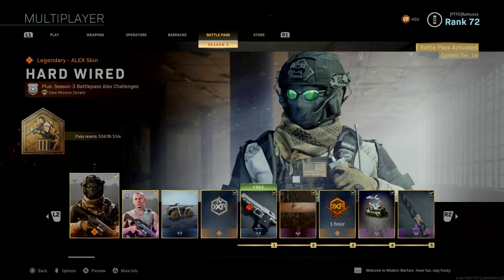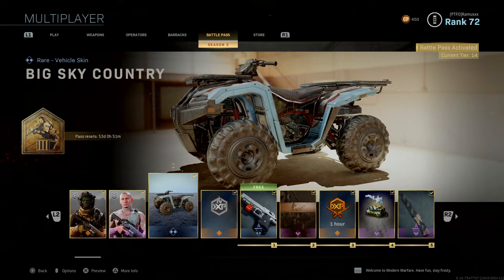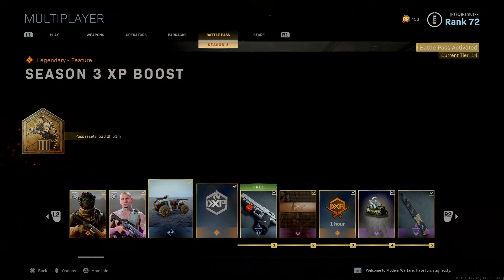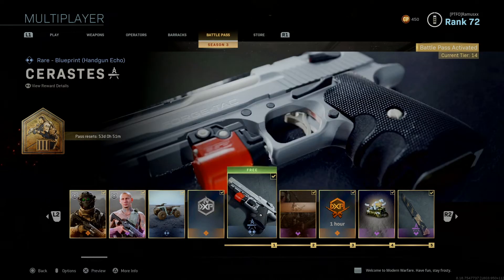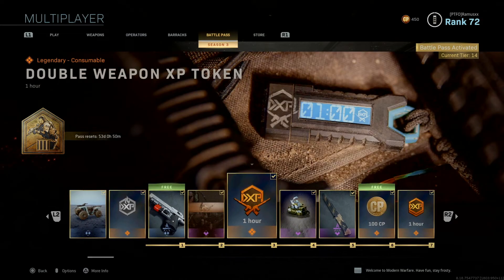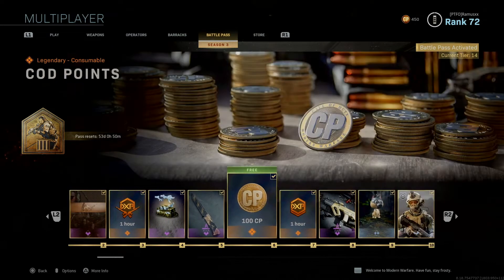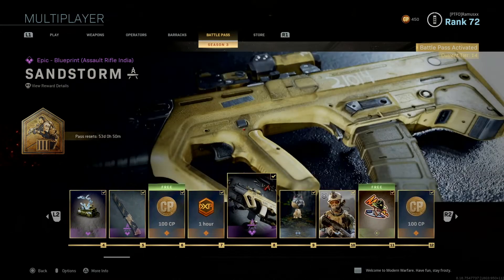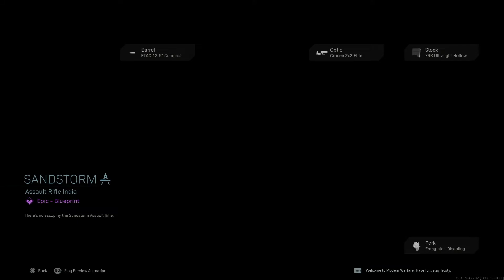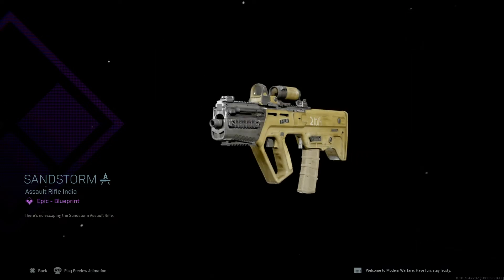Here is the new Operator Alex, who is actually from the main story. He is back with a prosthetic leg and a great new look. The free boxes indicate that these come with the new season at no extra cost. Everything else is unlocked with the Battle Pass purchase. XP tokens are a pretty big advantage for newer players, and the Battle Pass includes them along with weapon blueprints that include decent attachments as well.